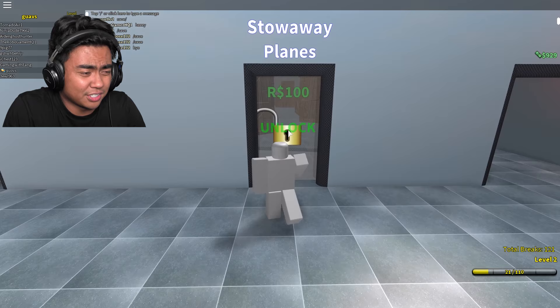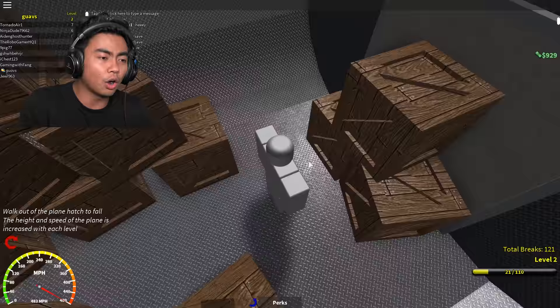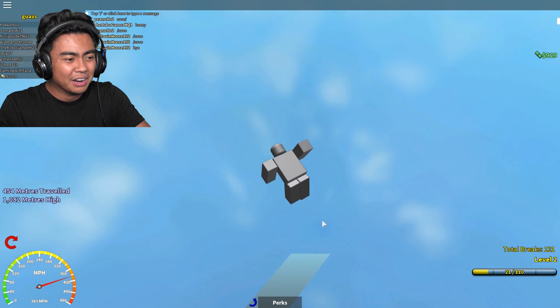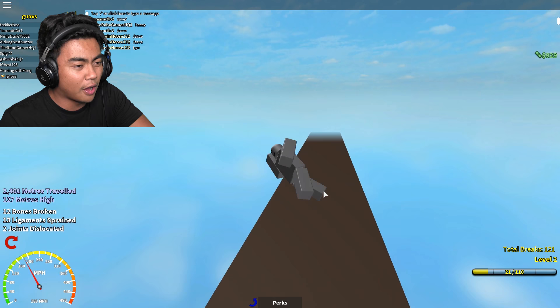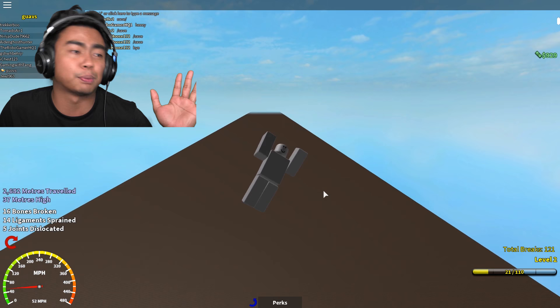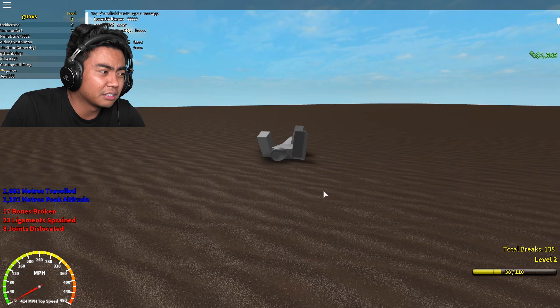Alright, stowaway planes - let's go do this one. Unlocking this with Robux right now. And let's try it out. Oh my gosh, what the heck? We're on an airplane? Oh gosh, alright. We're gonna jump in three, two, one. Let's go. Oh my dear, I don't know what's going on right now. Oh I see it - it's like skydiving, except we're landing on a platform. 12 bones broken - that's it. I feel like if you fall from a plane that high up, you're gonna die. I can hear the bones breaking right now. I think we're good.